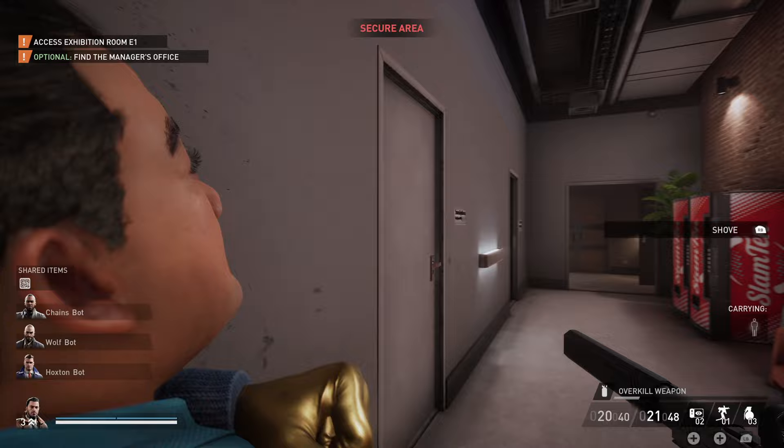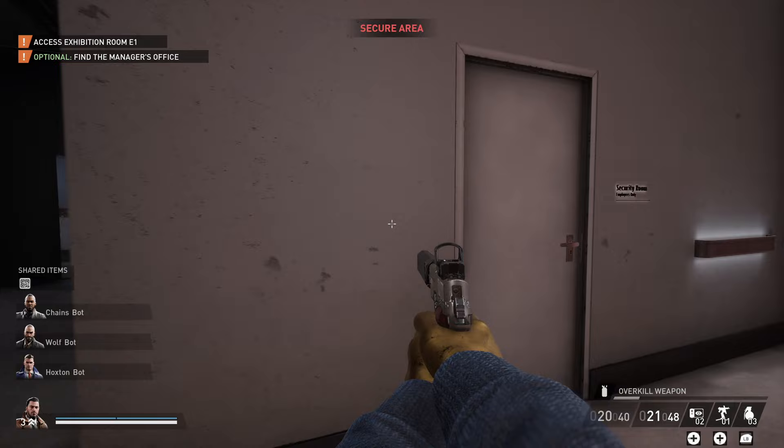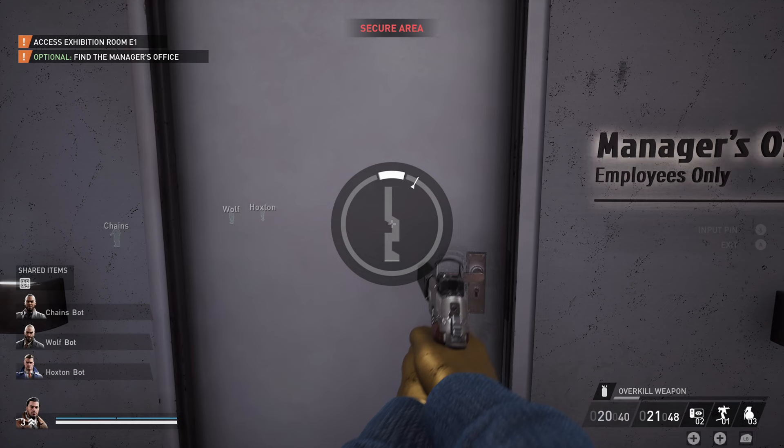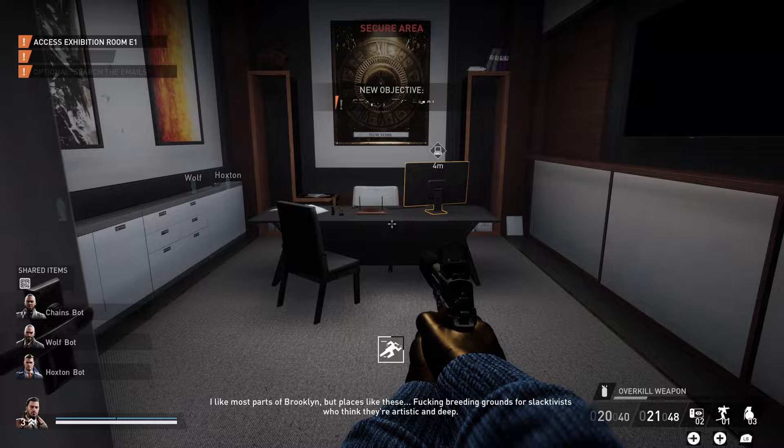As soon as I take out all the cameras, the first thing I'm going to do is secure the entire upstairs — which includes sedating all of the guards and all of the civilians and putting them inside of the security room. Just in case we get searched, the guards won't come to that spot, so you're safe to keep the bodies there while you roam completely freely upstairs. We do need to stay in stealth for a long time in this mission.